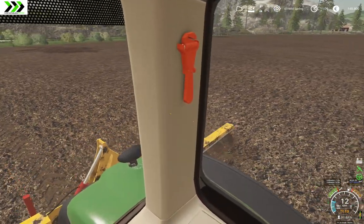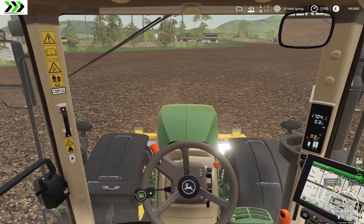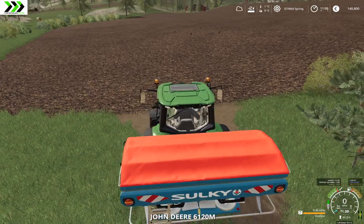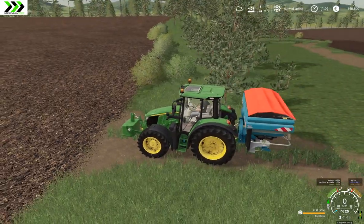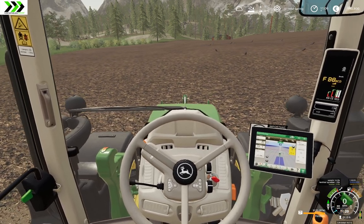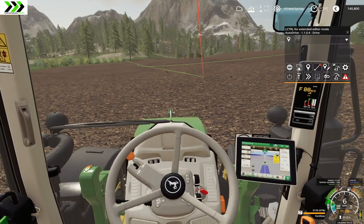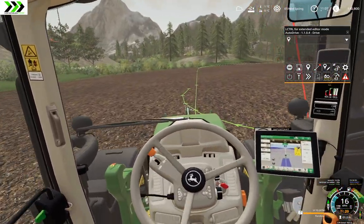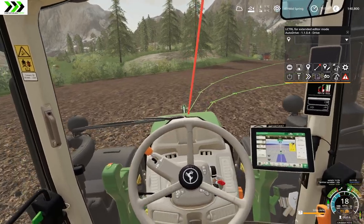Just this field and one more to cultivate, then fertilizing and we'll be done. I'm going to fertilize a bit so you can see that too. I've got the fertilizer spreader on this tractor — I took off the front loader attachment and added a weight because it was too rear-heavy otherwise. I've been using auto drive with my course mapped out to spread fertilizer — it's about 36 meters with around a 2 meter overlap.